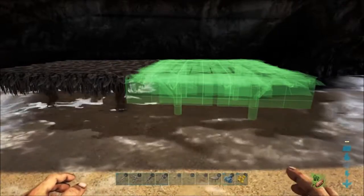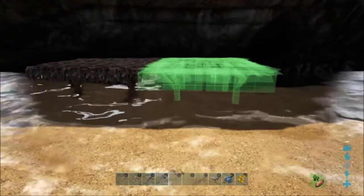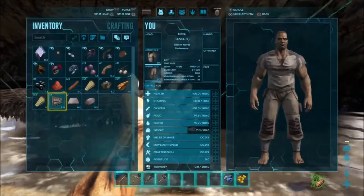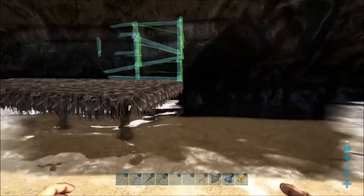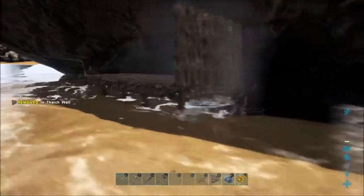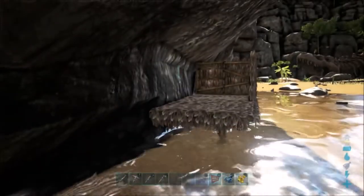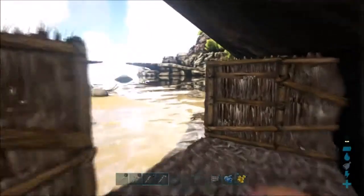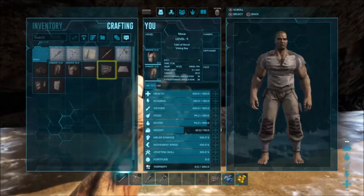I hit square again and we just placed our first foundation. Selecting the foundation again — I have two of them — and it's actually going to snap from that spot to the other side. That'll be a good spot right there, so I'll place that. Now we need some walls. I have those ready to go. I can use triangle to make the wall snap so it's facing in, but I like it facing out. We're actually going to be able to save some walls because the rock is making a wall for us.